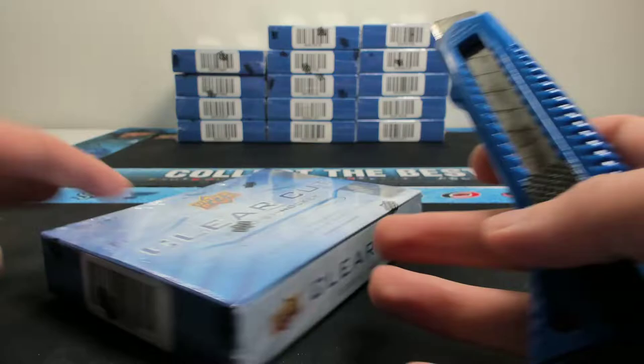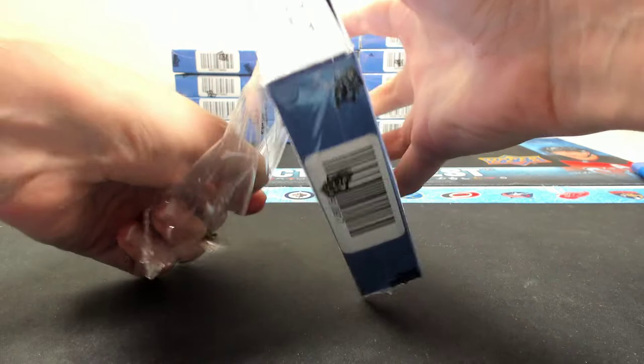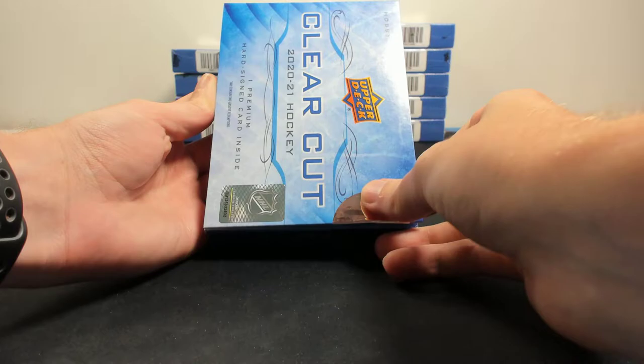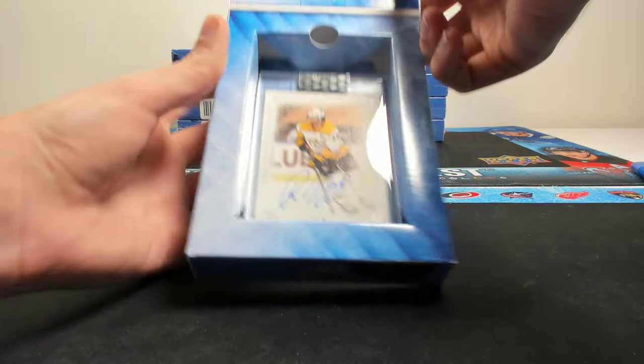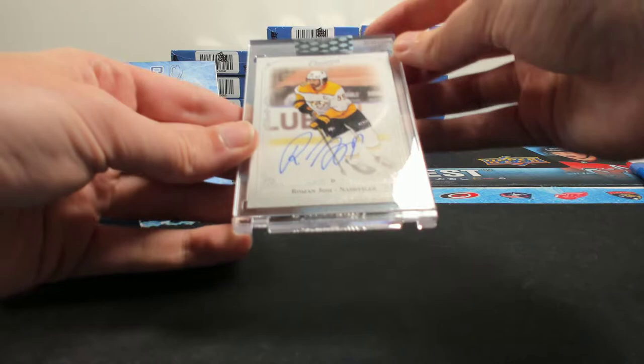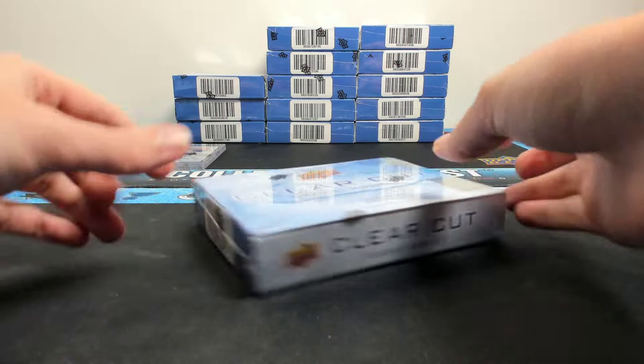So here we go, starting off — box 917. We're going to open up all the boxes and list out all the hits after. And we have a Champs auto of Roman Yossi for the Predators. There's a little bit of fluff on the back that'll come off, but these are the old school Champs design — my one thing with it being Clear Cut is that I wish that they were just clear cards.